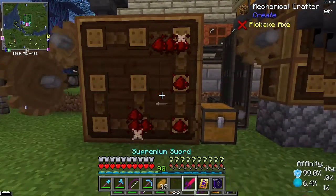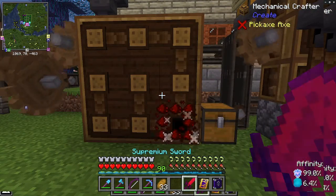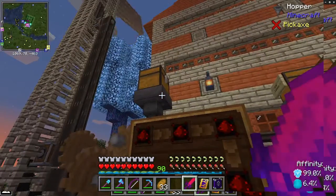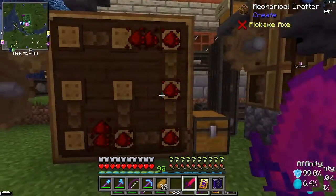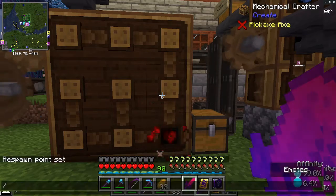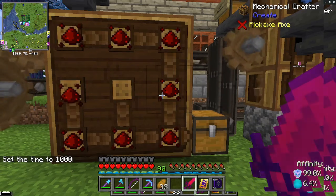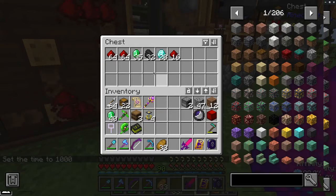I can just pick up some essence that's been auto-harvested in the field, drop it in the chest, and the auto-crafter gets busy. And all of this redstone comes rolling in.